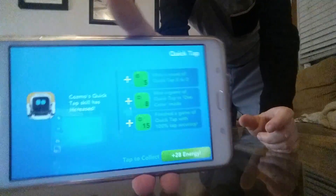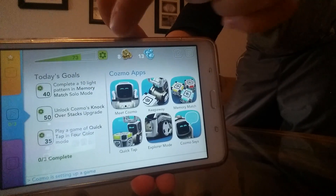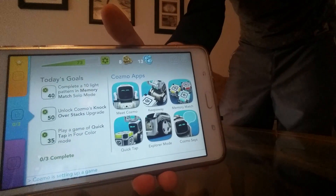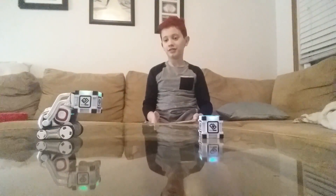So as you can see, I got 28 energy. Let's go collect that. With all this energy I can charge up his chip right up there. And when that gets full, I can get more stuff like sparks and bits, and I can unlock new things. Let's see what Cosmo's doing.